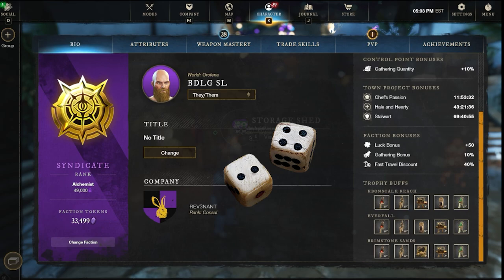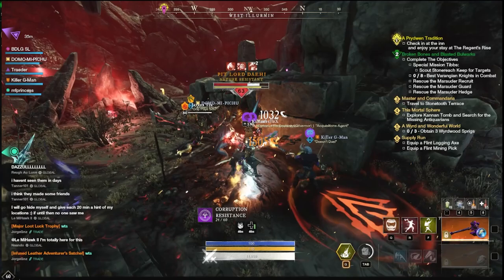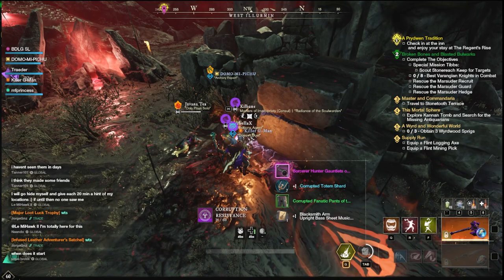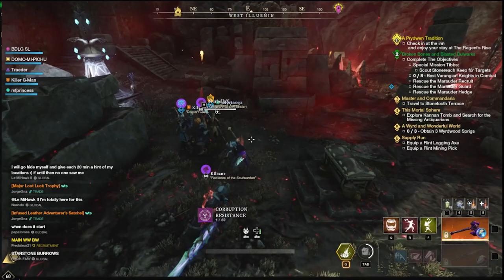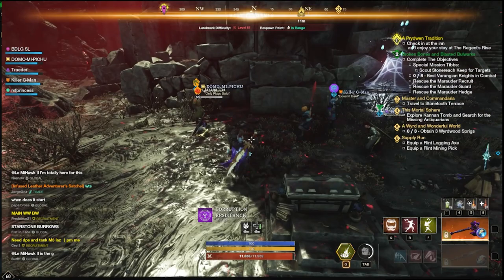Now let's move on to combat trophies, which are very important for expeditions and maximizing damage. The minor version gives 3% additional damage for each trophy placed — three across three homes gives 9% damage against a particular mob type. The basic version gives 4%, and the major gives 5%. With all three major trophies placed across three homes, you get a total of 15% bonus damage to that mob type globally.